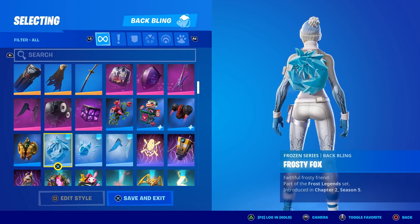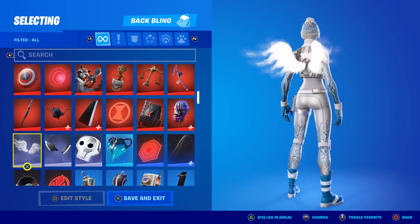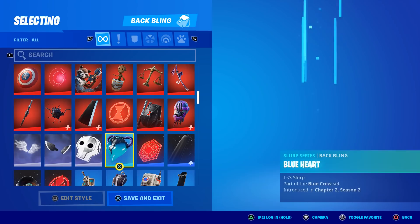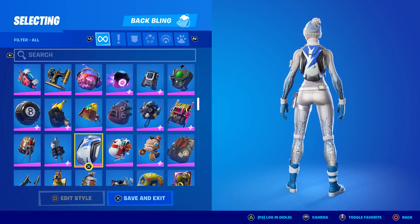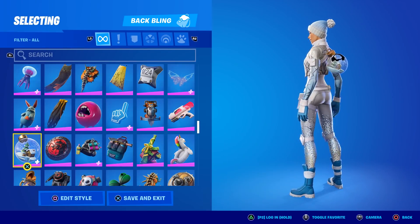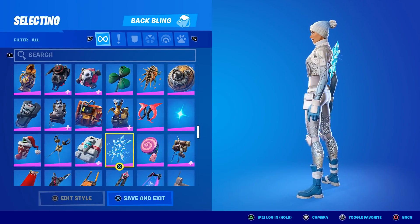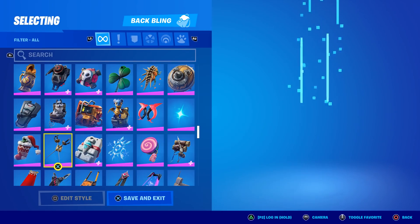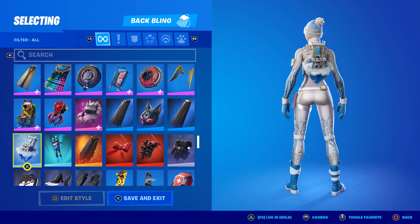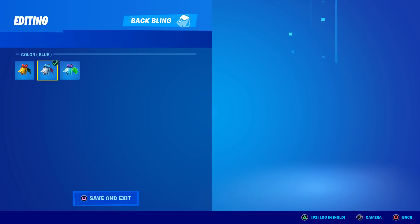Here are the new back blings from the Frost Legend set — not a big fan of one of them, but another one's not too bad. Some of the Shadow series ones kind of match as well. Some PlayStation exclusive back blings also kind of match — here's the one for Snow Mando. You could go with the ornament back bling — kind of strange but it does fit. There's a snow crystal option too. Castle Peaks is a bit bulky, but the Cheery Chime in blue doesn't look too bad — definitely blue is the best.